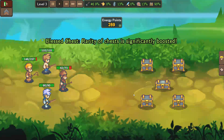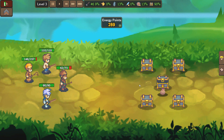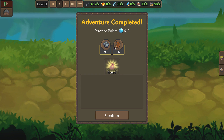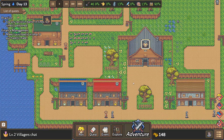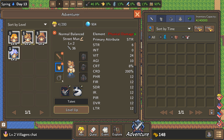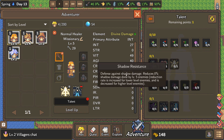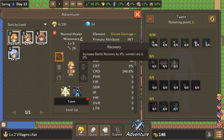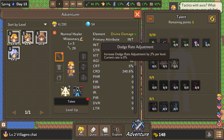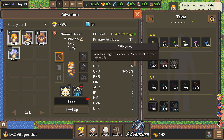We'll go with the middle. A blessed chest — the rarity of our drops has gotten better. We got some practice points but not much else, a little bit of a bummer. Let's focus on taking everybody up to level five. He's at level five — he's got a talent point. We can make him recover faster, give him efficiency, dodge rate, agility, effect mastery, or elemental resistance.